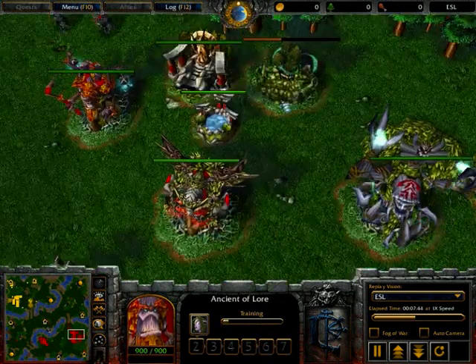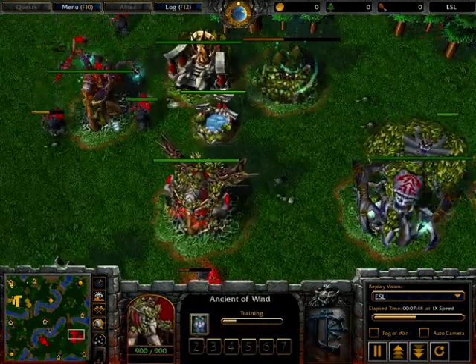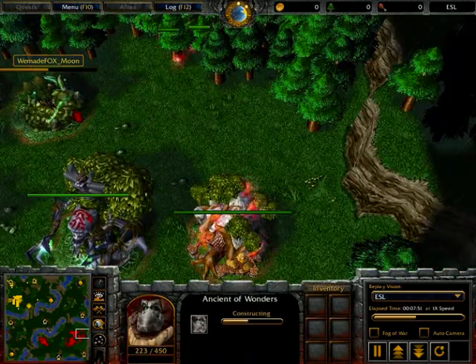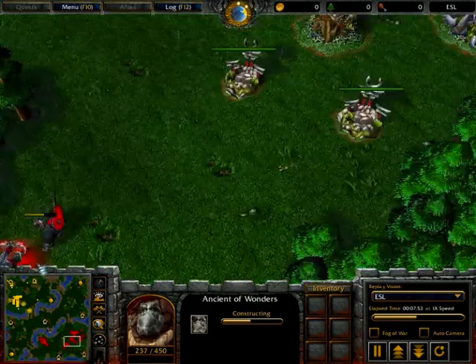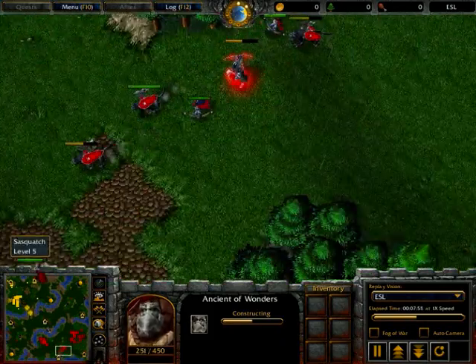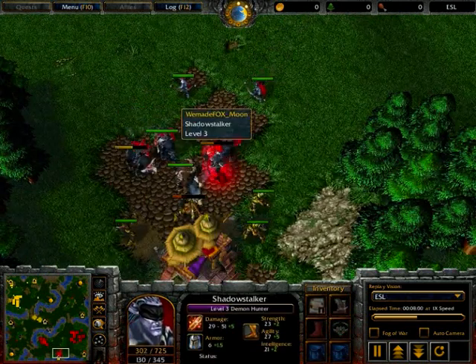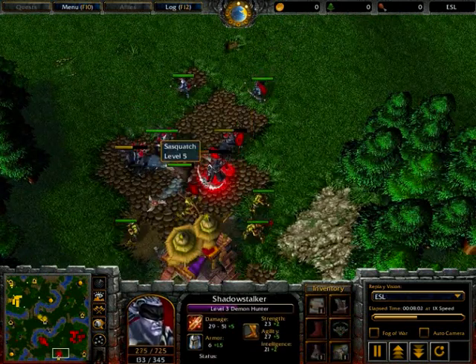Moon has put down one Ancient of Wind and one Ancient of Lore. So we're going to be seeing maybe a tier 2 push with Huntresses, dots, and dryads — this is something you see fairly often because it's just so strong before your opponent can get a critical mass of bears. Moon is now going to creep out this camp, tanking it all on his Demon Hunter.